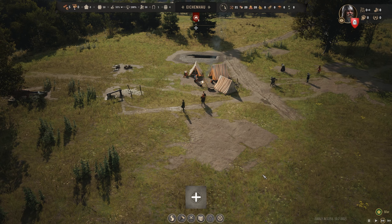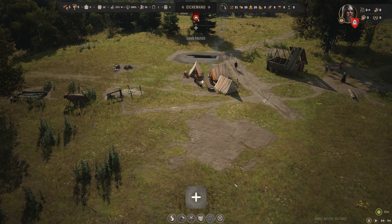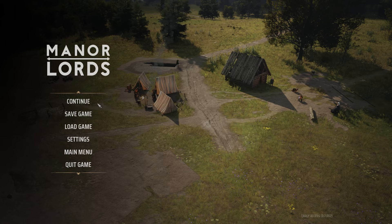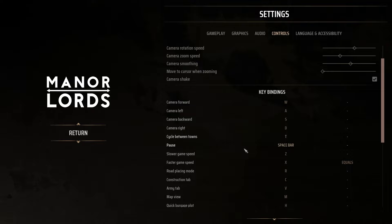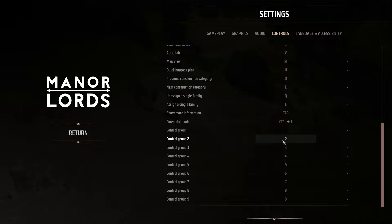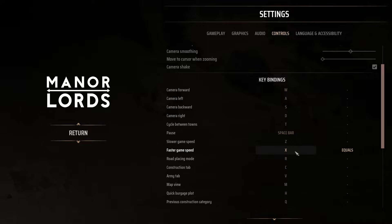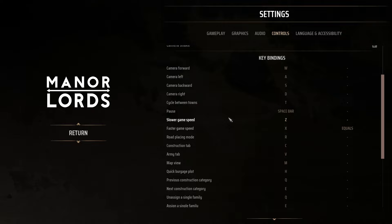Here comes the ox. Wait, what the hell? Minus doesn't... plus pluses. Let me check controls. Numbers — control group, right. That's a tomorrow problem. Control C — cinematic mode, we'll have to look at that. X and Z: faster game, slower game. Brilliant, that works wonderfully.